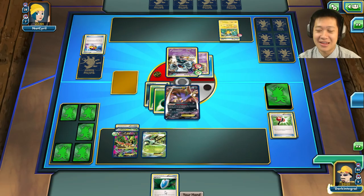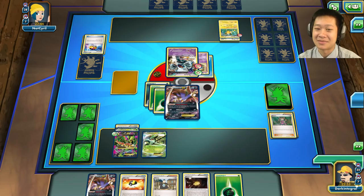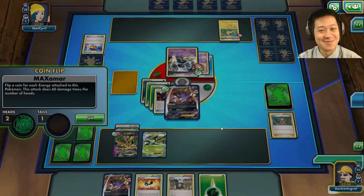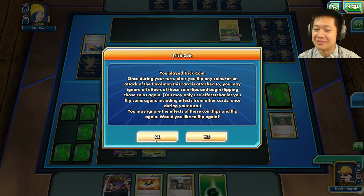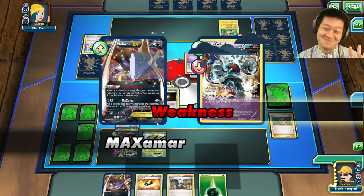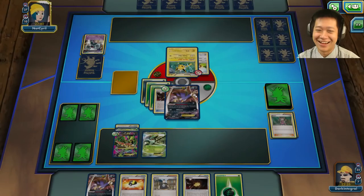I have a Crushing Hammer but it's not going to work here. I'll play Shauna to get a new entire hand — Trick Coin, perfect! Max Malamar, use your Max Malamar attack — actually my real name is Maximark. Two heads — I can't knock it out yet. Go for three heads, please. One more head — yes! Three heads, there we go!